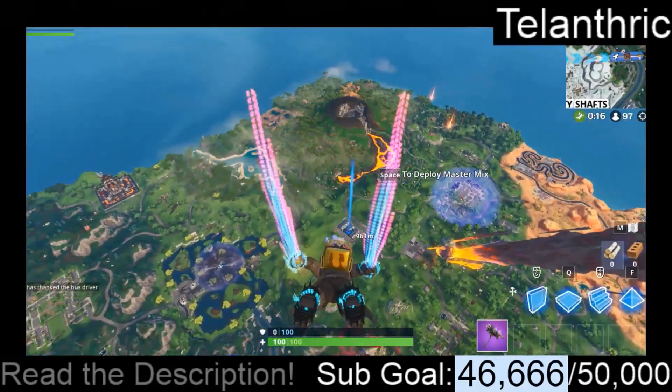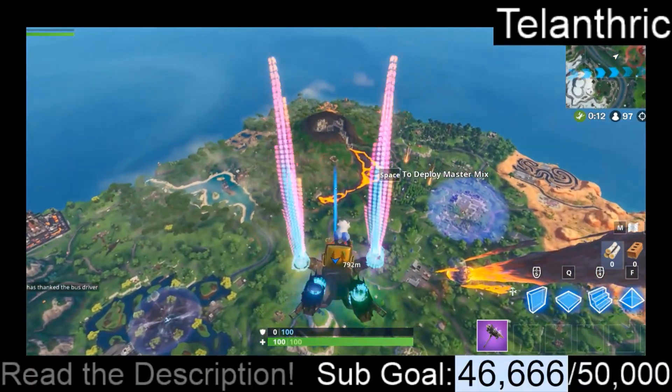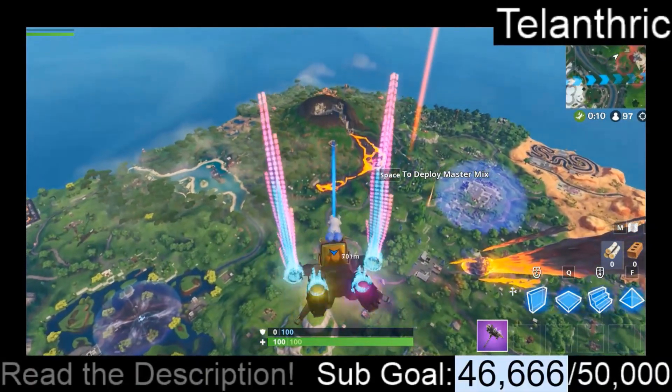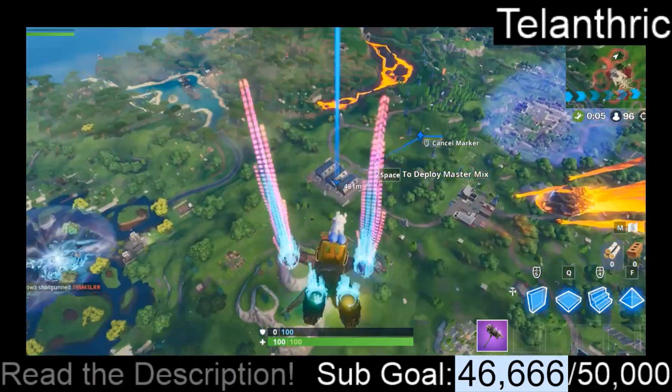Watch the marker whenever it's at 1,000. Jump, and then put your cursor on the top of the marker. Make sure to not land on top of any mountains or anything, because that will make you deploy your glider early.